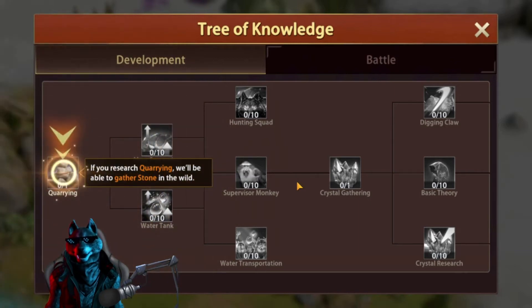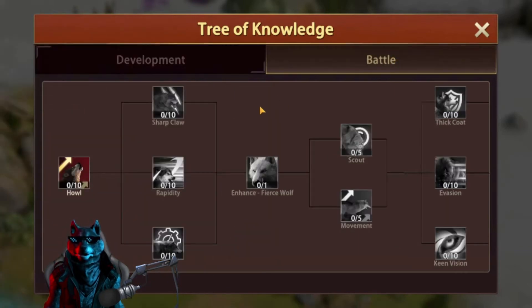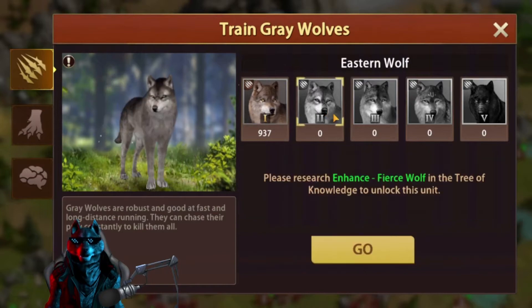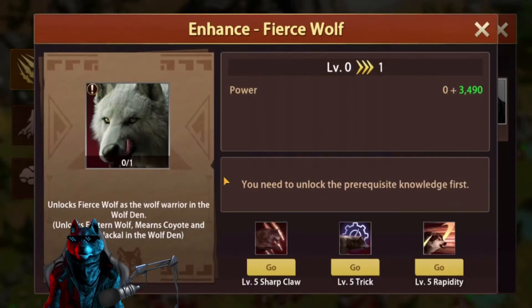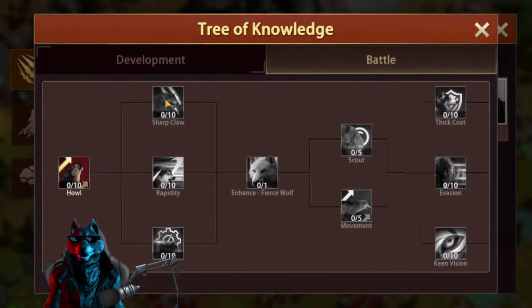Now we have unlocked our research. We have Development and Battle trees. What we needed to unlock for Tier 2 troops is Enhance Fierce Wolf. If you click Go, it will automatically send you to the Tree of Knowledge. Enhance Fierce Wolf unlocks Eastern Wolf, Mir's Coyote, and Golden Chakal — all Level 2. But to unlock Enhance Fierce Wolf, we need Level 5 Sharp Claw, Level 5 Trick, and Level 5 Rapidity.